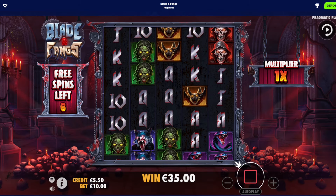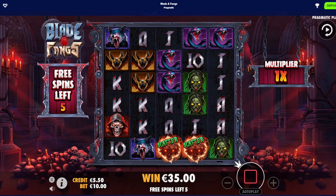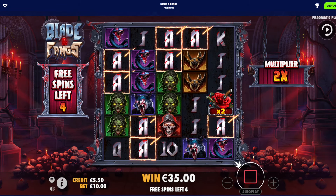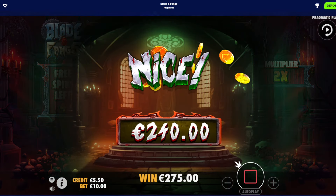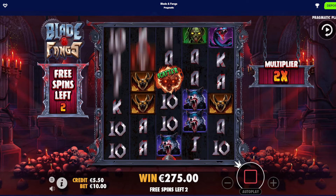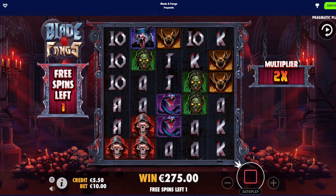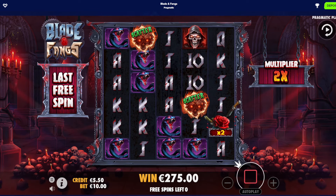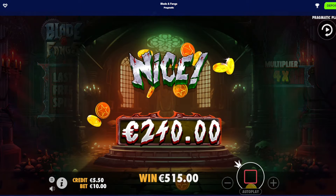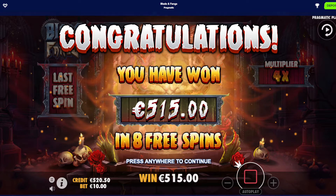We are getting a multiplier sometimes, but it's always too late. We will need a re-trigger. If we win more than 1,000, we're gonna up the bet again. 2x multi — halfway to the bonus. Lose again — 275 euro. 4x — nah, it's not gonna pay. Terrible. Absolutely disgusting.